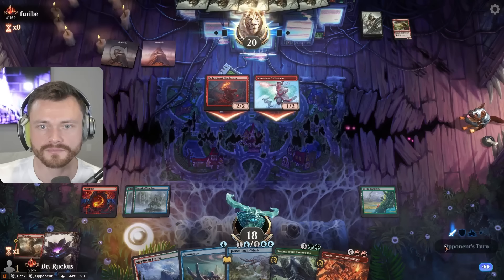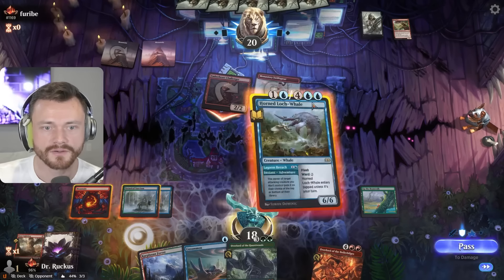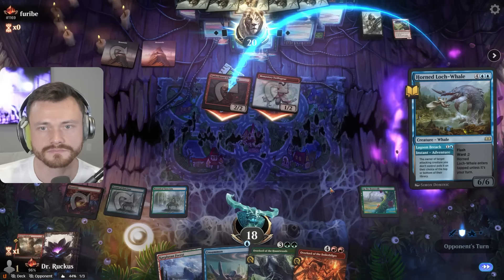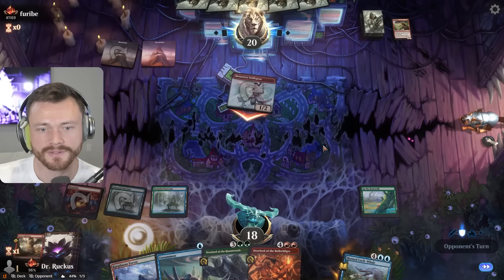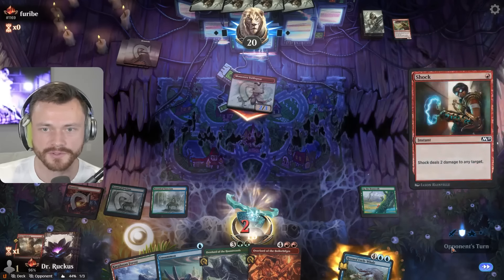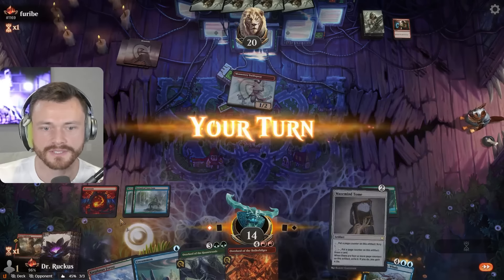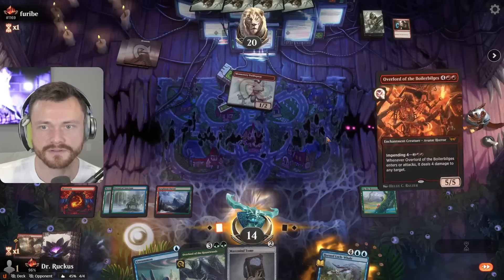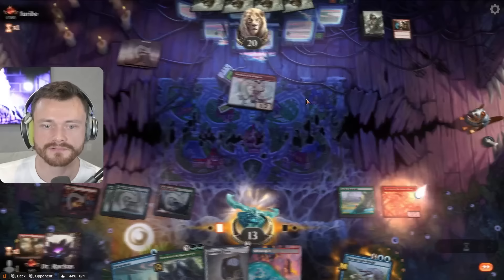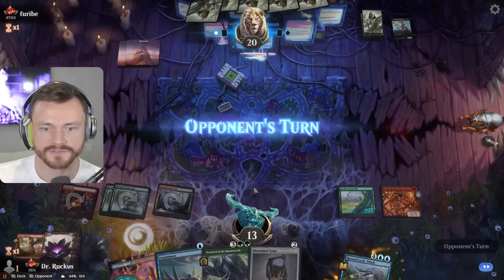You got a rage or what? Two damage. Let's at least try to bounce the challenger — see if they want to put rage on the other thing. We actually don't really want to bounce this thing. Shock face — that's fine. We'd love to have a target for the Boiler Bilges so I think we'll just take the two here. It's fourteen. I think we're still just gonna Bilge here, down to thirteen. Zap you. We're still holding the Unsummon though which is good.